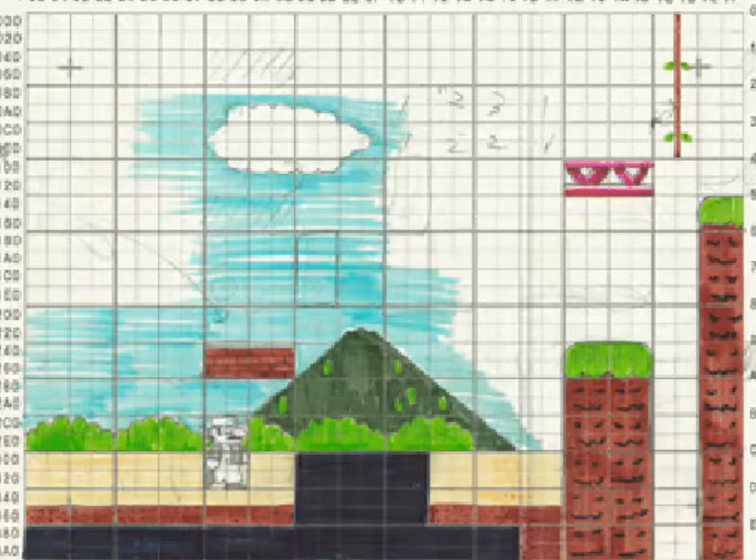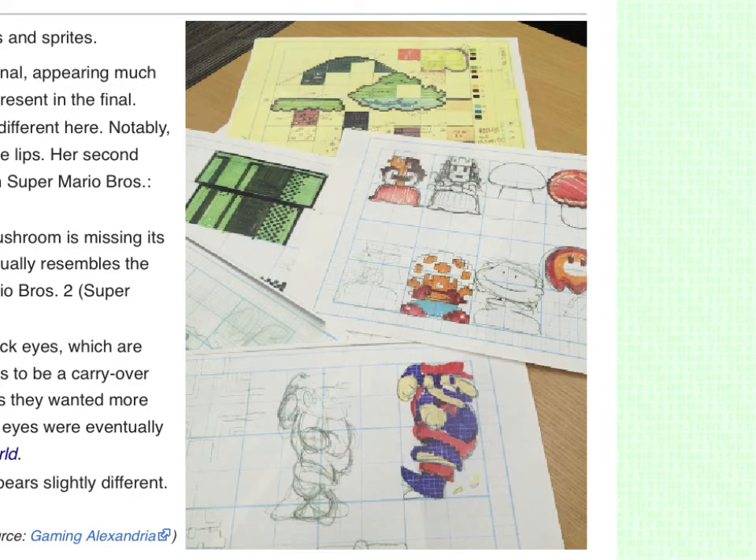Now we're going to look at some levels in their developmental state. Here's the first one, which looks to be a mix of 2-1, 1-3, and something else. This is what Princess Peach and the Fireballs originally looked like, plus the Mushroom.